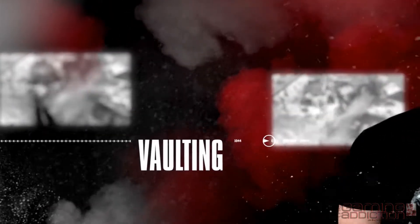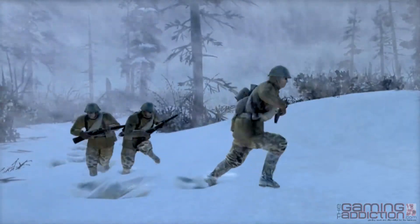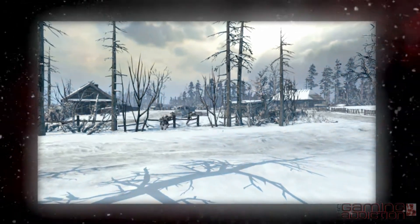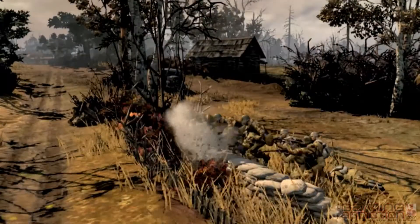Vaulting is one of those little things that makes a huge difference. In Company of Heroes 1, you had no opportunity to go around small obstacles, and this is something that everyone would expect an infantry soldier would be able to do — jump over something as high as their waist. It really prevented players from executing strategies that they wanted to. In Company of Heroes 2, we wanted any passable wall to be something that you could climb over.